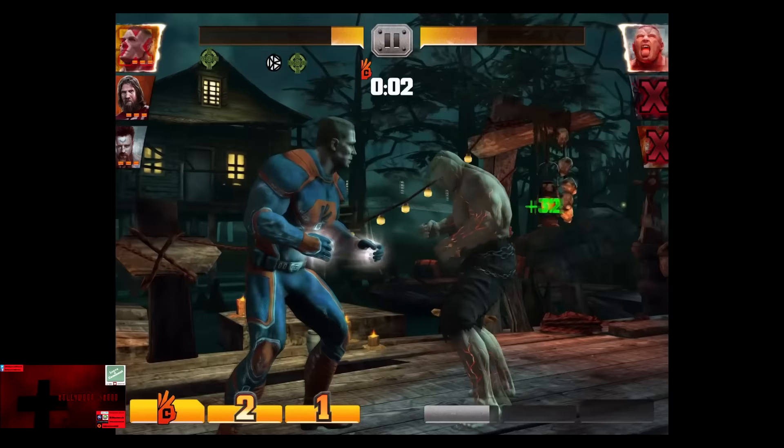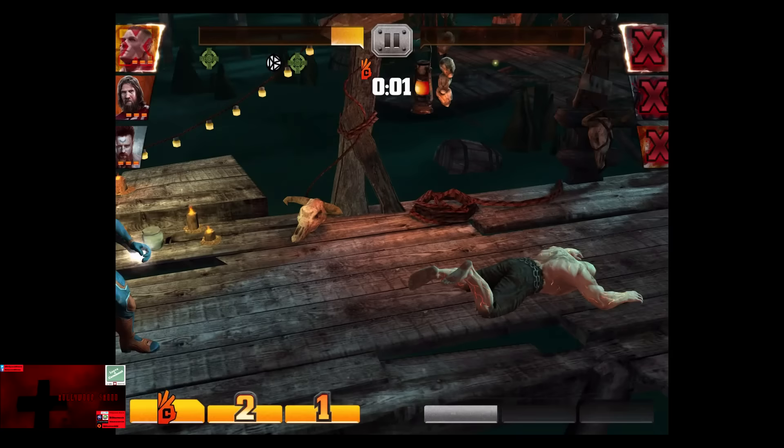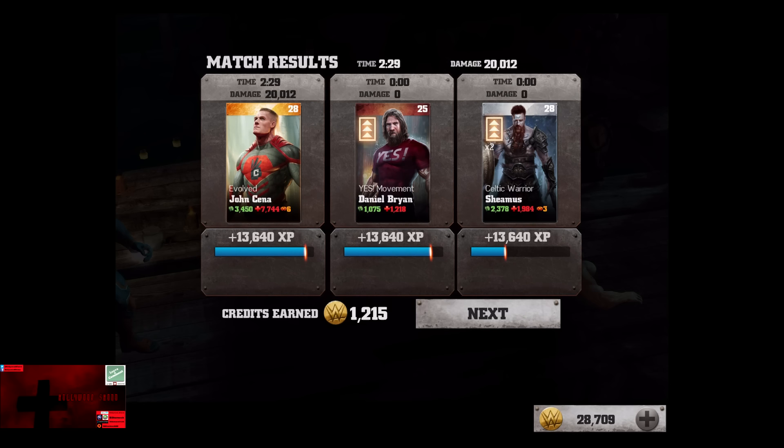There we go - 1,435 damage as we purposely almost threw that fight just to show how ridiculous Cena gets at 20% health. 13,640 XP and 1,250 credits.